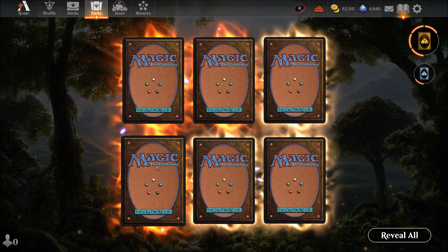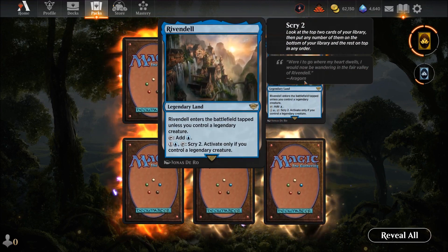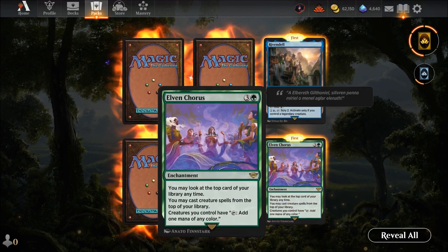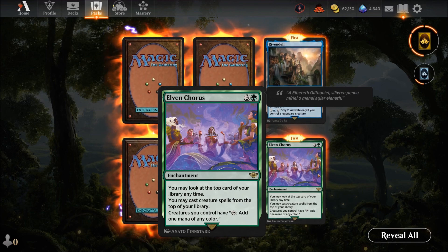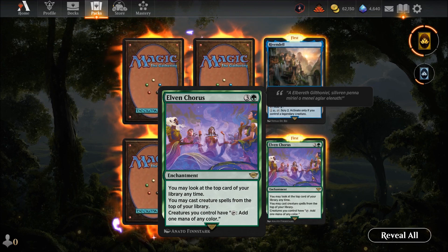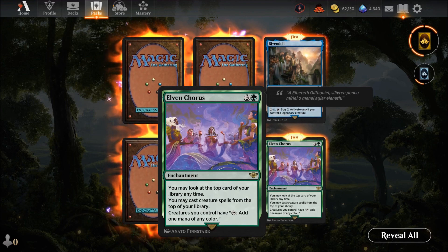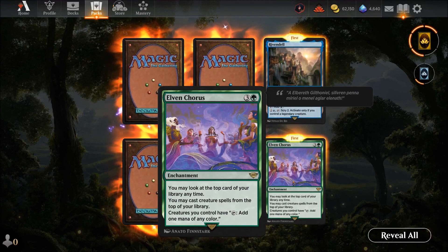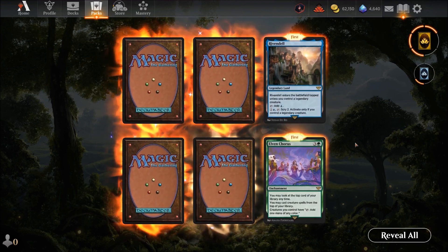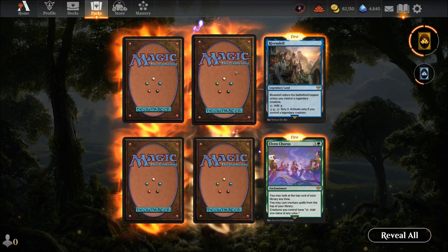We got a mythic! Rivendell — that's a Lord of the Rings land. Then Elven Chorus — four mana, look at the top four cards of your library, and anytime you may cast a creature spell from the top. Creature you control have mana color. It's good for a mana ramp deck but that's about it, and it's only for alchemy, not standard — and we do standard here.